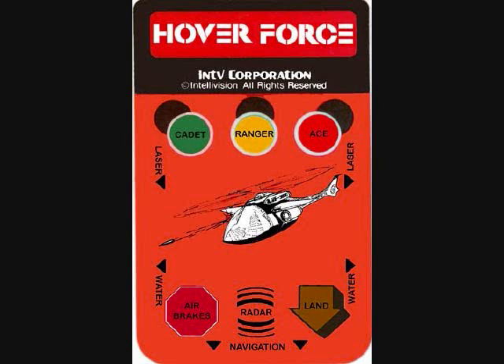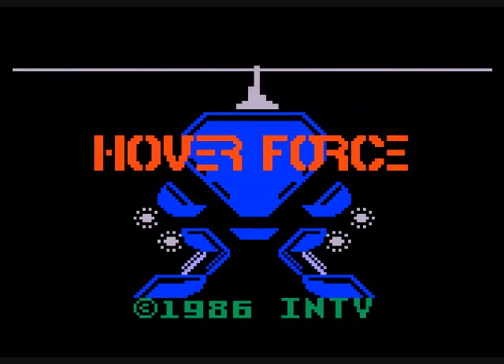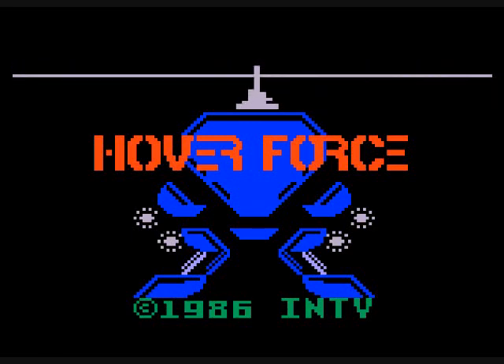Here are the buttons — we'll get into more about what those do. You can choose your rank to begin with. There's a rotor blade sound effect to start things off. You can select cadet, ranger, or ace difficulty.